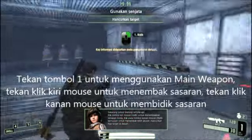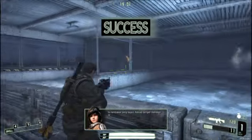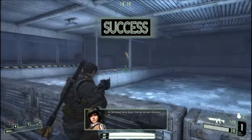Now, for the Firearms Training. Click the left mouse button to fire your rifle. Click the right mouse button to take a more accurate shot. That was a great shot! Reload by pressing R.